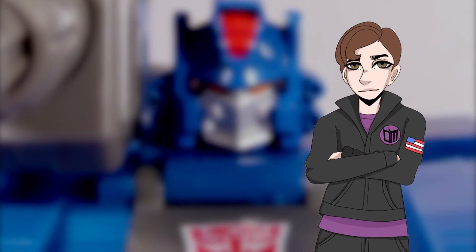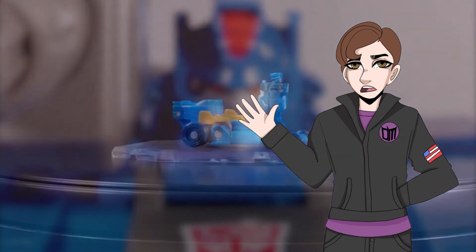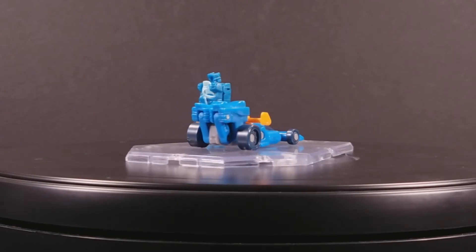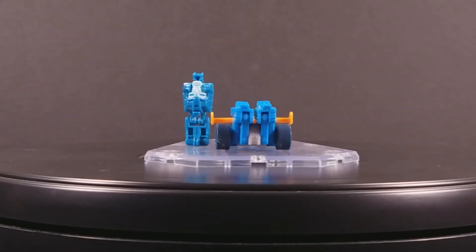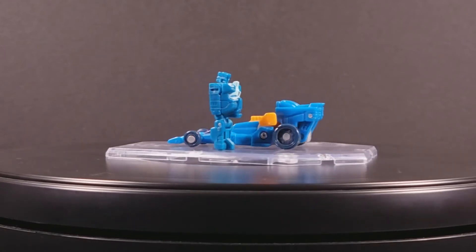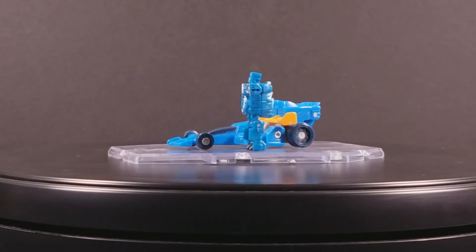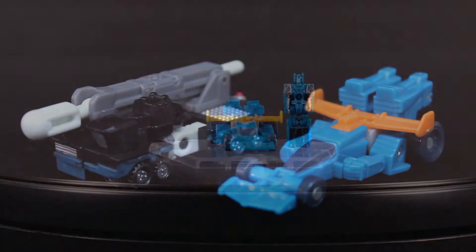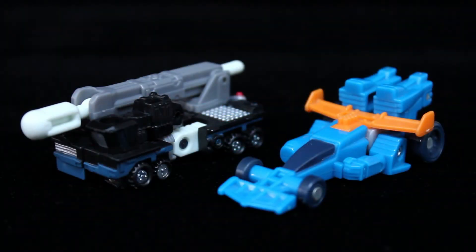So, where to start? Well, normally with bots that come with small partner figures, I start with the partner himself. Blur's Minicon Incinerator transforms into a sleek Cerulean Formula Racer, though I'd consider that keyed orange spoiler's aerodynamic capabilities to be highly dubious considering it's right in front of a massive wall formed from Incinerator's feet.